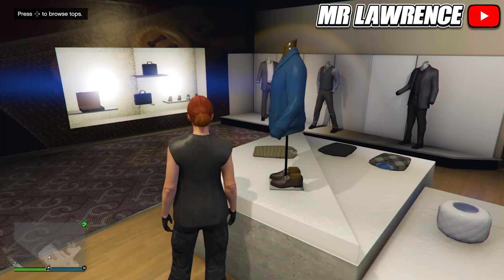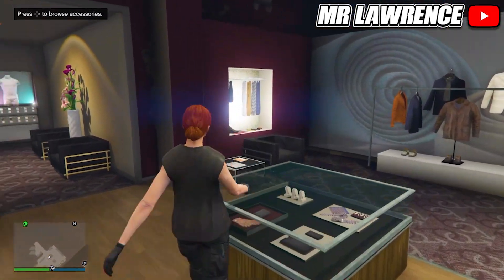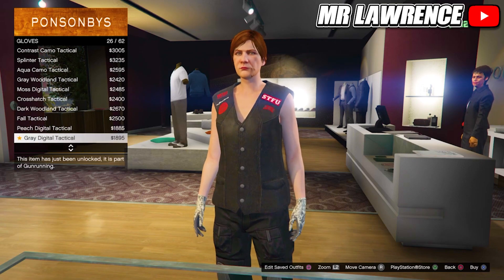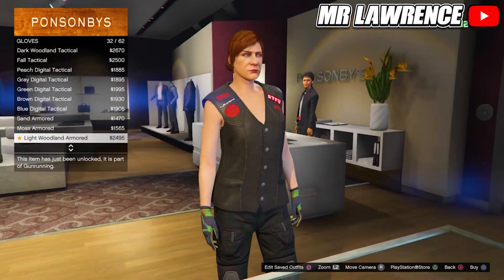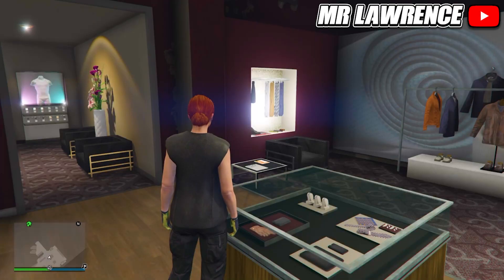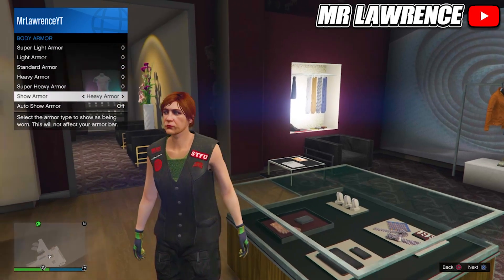Back out once, go to bikinis, and purchase the black bikini. Then make your way over to accessories, go to gloves, and equip the light woodland armored gloves.